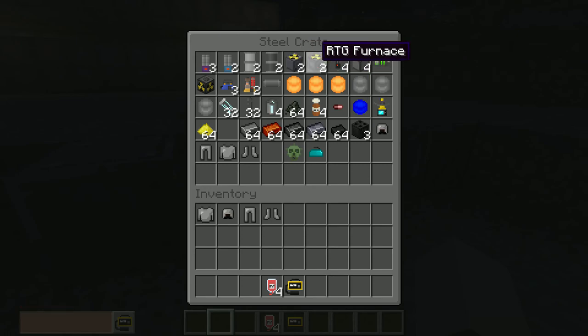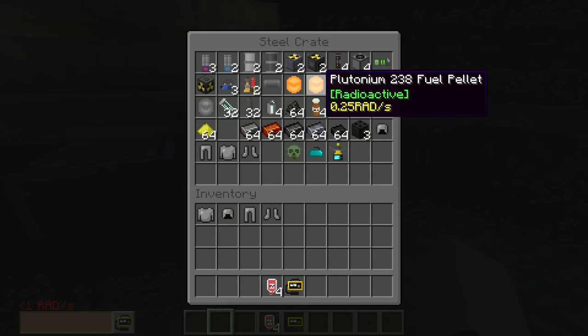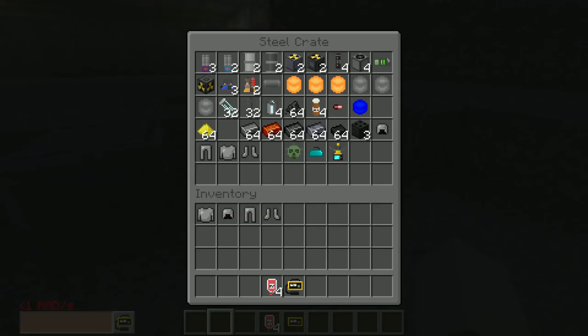You got the RTG furnace, the breeding reactor, four nuclear reactors — those are a real treat. And the radiation-powered engine, which is personally my favorite — you don't have to worry about catastrophic failure and everything becoming radioactive. You also have the RT generator which uses plutonium-238 pellets to produce power, though it's not very much so it's kind of pointless unless you have a lot of plutonium-238.